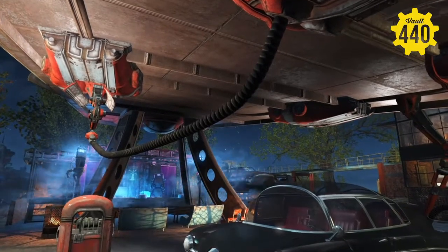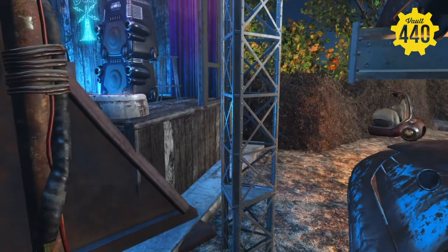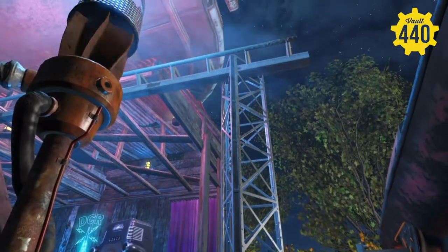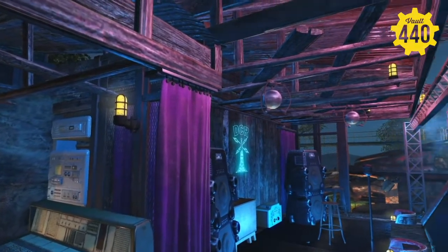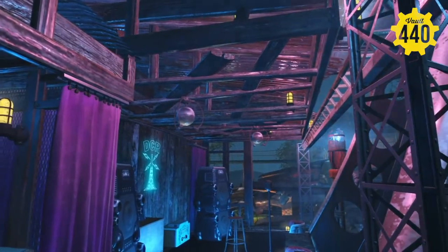I thought this little spot here under the Red Rocket roof overhang was a perfect spot to maybe tuck the stage in. And this stage is more of the post-apocalyptic build style — a little more junky, with a little bit of modern flair to it. Keep it within the realm of the Fallout universe. There's kind of a happy mix of both, which is usually what most of my builds have.